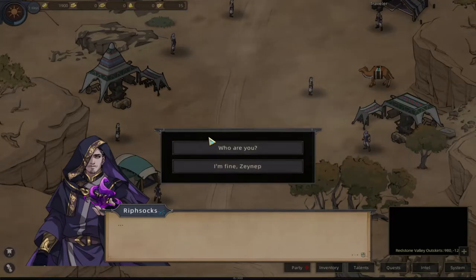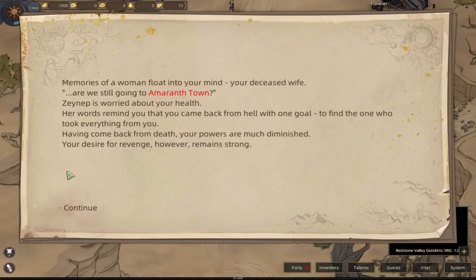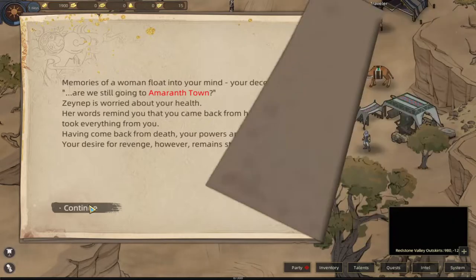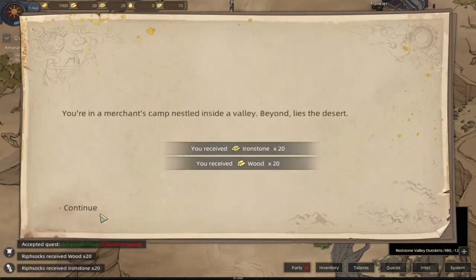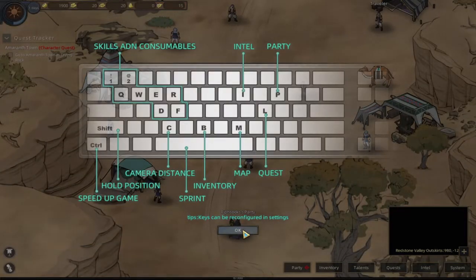I think we should play as we know her. I'm fine - Zeynep, shaking my head. A woman floats to your mind - your deceased wife. We're still going to Amaranth town. Zeynep is worried about your health; her words remind you that you came back from hell with one goal - to find the one that took everything from you.